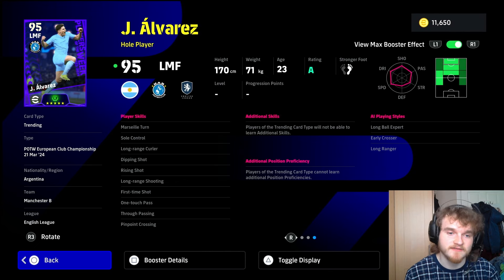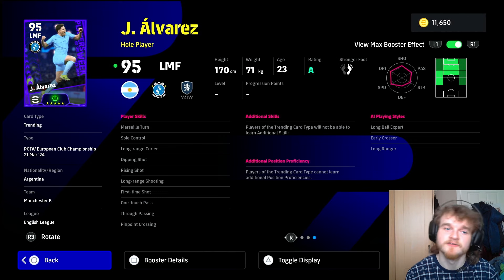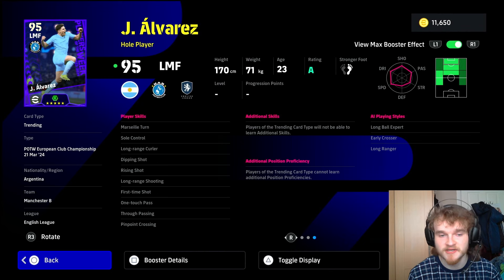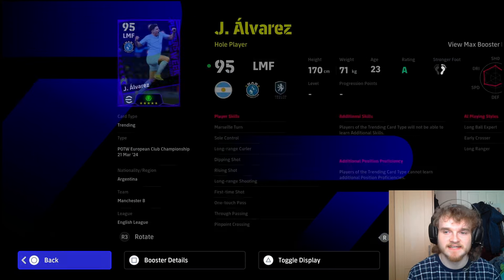In terms of skills, he has soul control and long range curler — his knock-on finesses are going to be great. The kick and power, curl, and finishing combo is going to be great. Play him left mid, right foot, on the left, come inside, knock on, finesse. The Marseille turn will help you create that angle too. Soul control, long range curler, dipping shot — if your opponent knows you want to do a knock-on finesse coming in from the left and moves his keeper in, you can put a dipping shot into the bottom left corner. He has rising shot, long range shooting, first time shot, one-touch pass, true pass, and pinpoint crossing. This guy — I need to spin this pack. The only thing he's missing is acrobatic finishing, which is an issue for a left mid because it helps with off-balance shots when you're coming in from the left sprinting past your man. It's a shame he doesn't have it, but we can't have everything. He looks good.